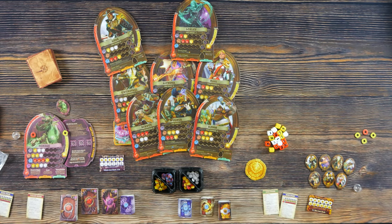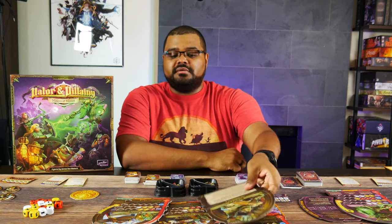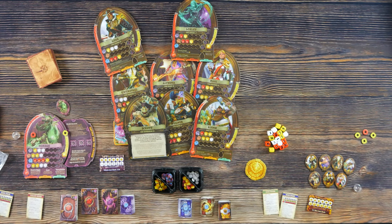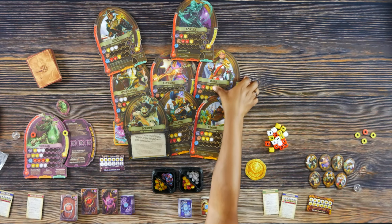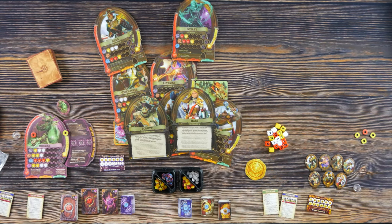On the back of all the player boards, you'll also see that they have a little story in case you're interested in that. For instance, when we're playing, Madi is going to be Mari, which we'll also call Madi, and she's the paladin. It gives a little flavor to the story, which personally I enjoy, so it makes it easier to get into the mindset that you really don't like Mordak and you want to make sure that he dies or is at the very least taken care of.